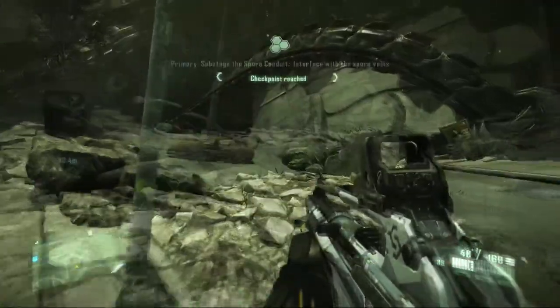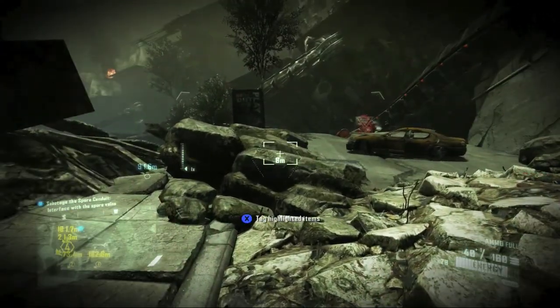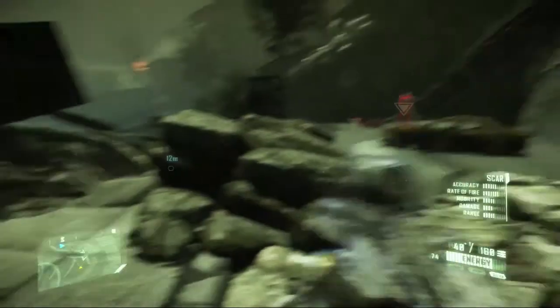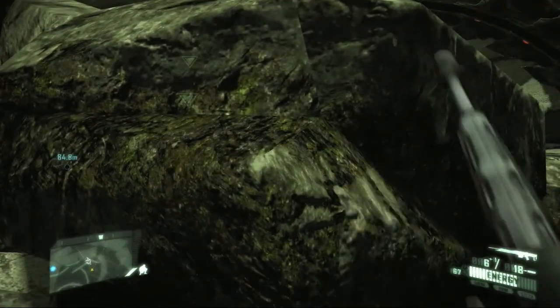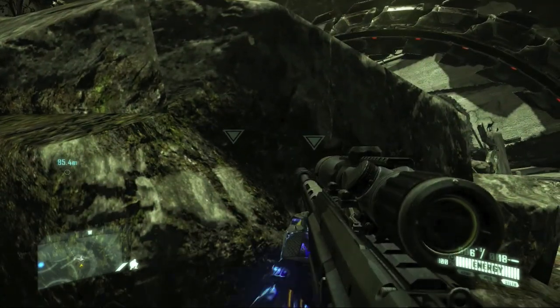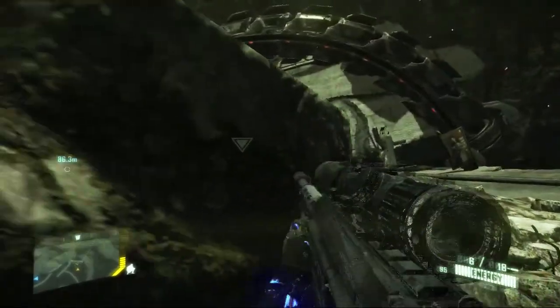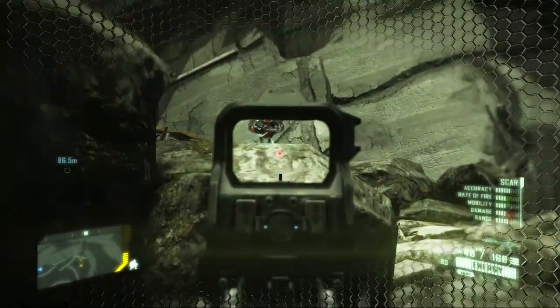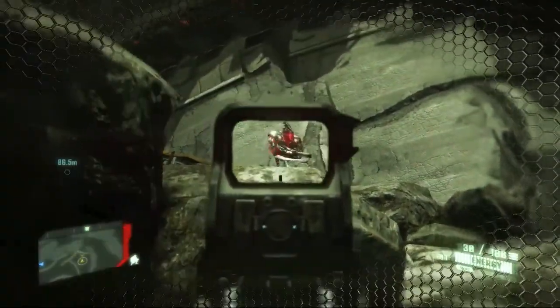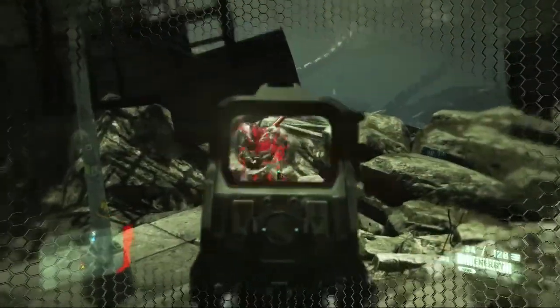Right after you enter this area, put the cloak on right away. There are two Zephs coming from there. And here, for the first time, you meet this red Zeph — I call it a red eye because it's got red eyes and it's this glowing red one. It's much tougher than the regular Zeph. The easiest way to kill it is the stealth kill, but if you're going to shoot it, it's going to take much more ammo than the regular Zeph.